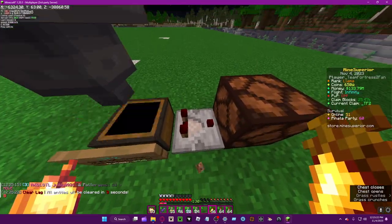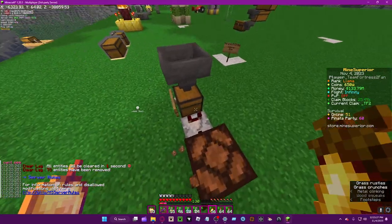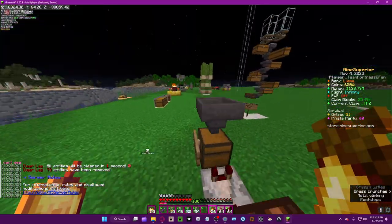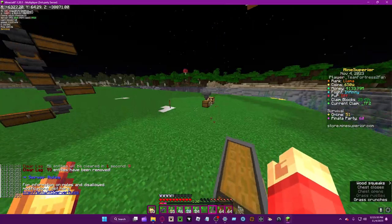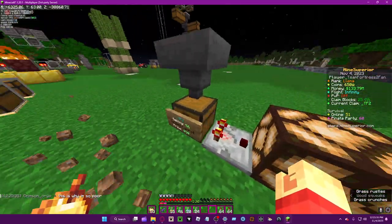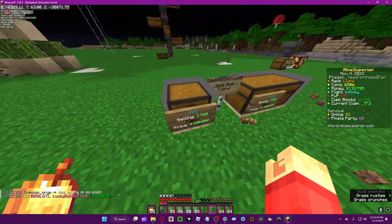You can use comparators — if there's not enough items, make it so it unlocks a hopper or dispenses items. That's pretty much it honestly!